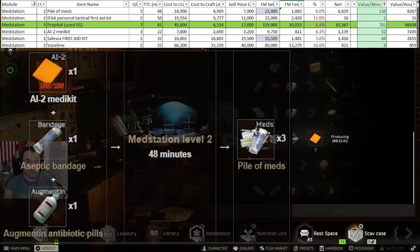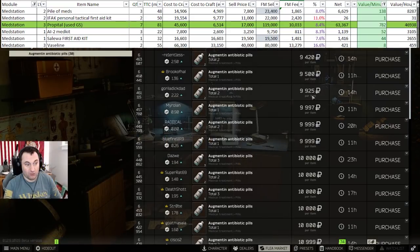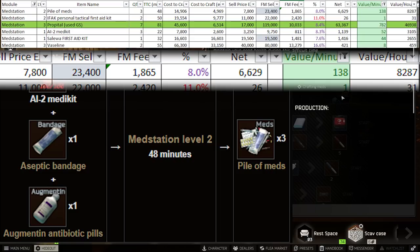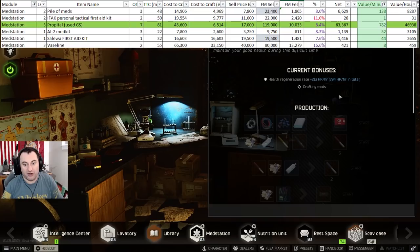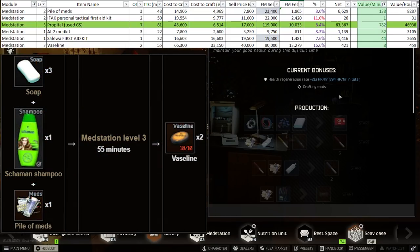At level two, pile of meds are really what you want to make. Right now, Augmentin is very cheap — less than 10k as I make this video. As long as you're getting it for less than 10,000 rubles and selling your pile of meds for over 8,000, you'll be making decent money. At level three, not much is making a huge profit out of purely purchased materials. If you can get soap or shampoo cheaper than market prices, you can still scratch a little profit out of Vaselinas.